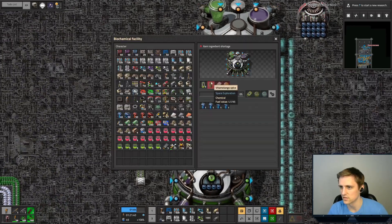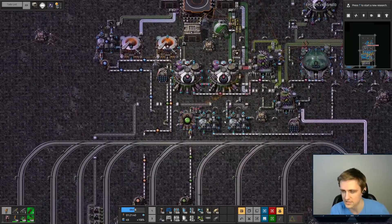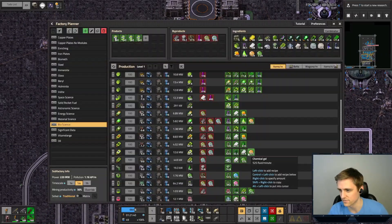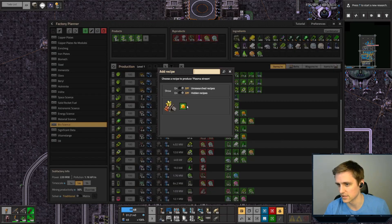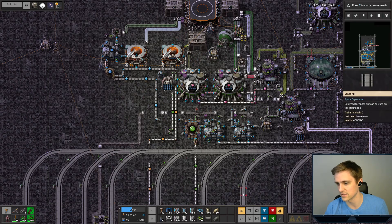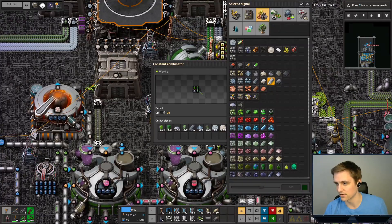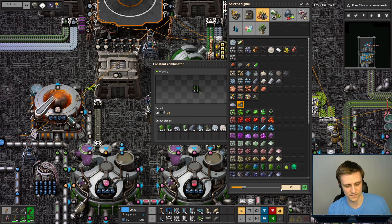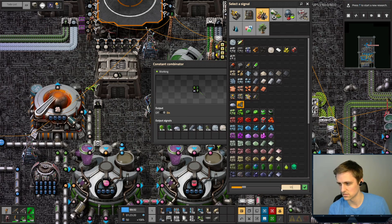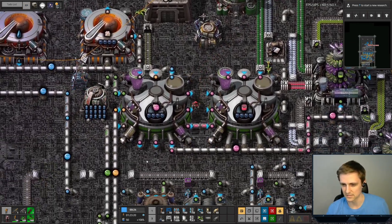We also need spice, blank data cards, and chemical gel. The chemical gel we do have down here, but I didn't realize I was going to need it for other things - I'm going to need it for three other things because I need to make plasma stream, which means I need to request some lithium. We don't have any lithium. I can grab some from one of the other builds to start us off - it needed 150 of it.